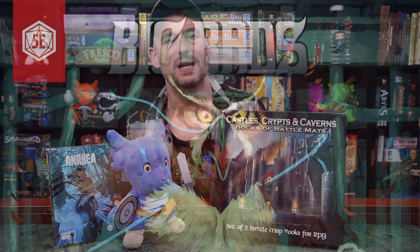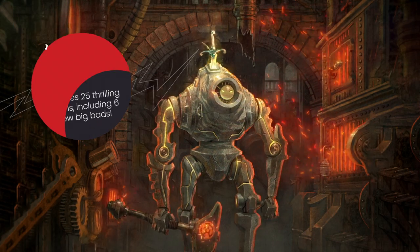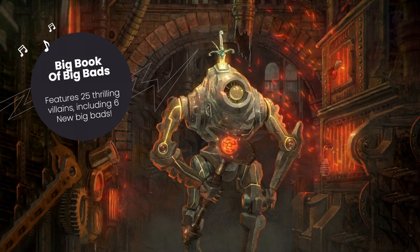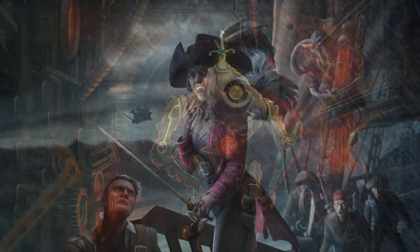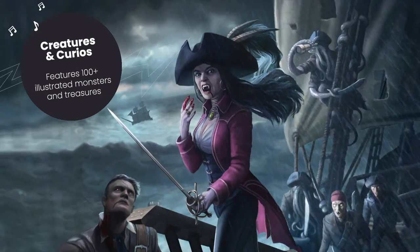Before we jump into our big books of maps, how would you like a big book of adventures to go along with it? The Big Book of Big Bads from Hit Point Press is coming to Kickstarter soon. It has 25 fully fleshed-out boss monsters with backstories, role-playing guides, minions, lair information, story hooks, and more — ready for your one-shots or campaigns. You can also get the companion book Creatures and Curios with new monsters and magic items.